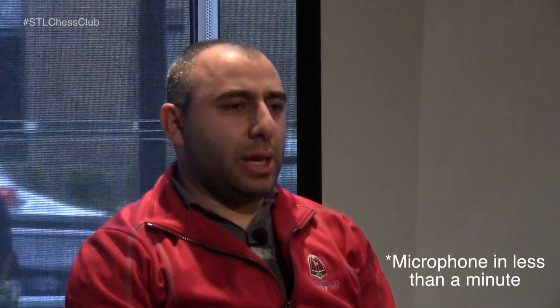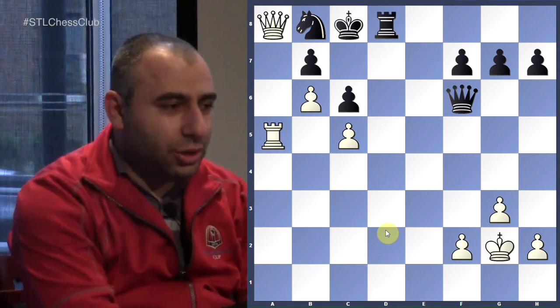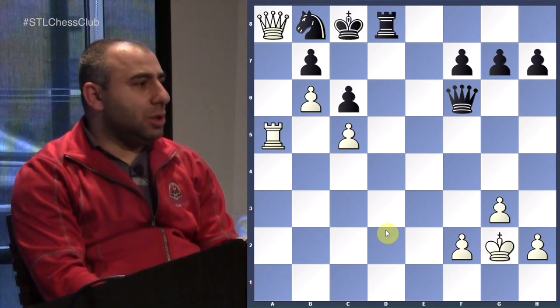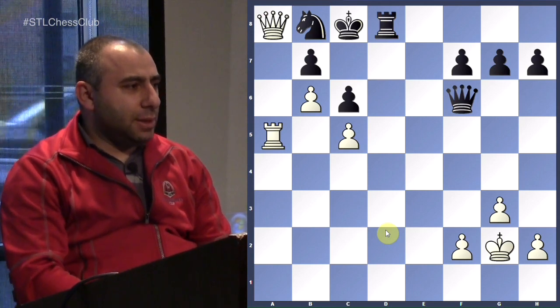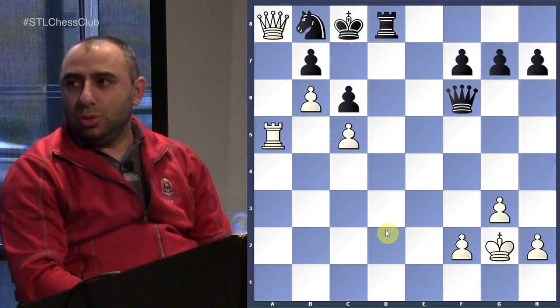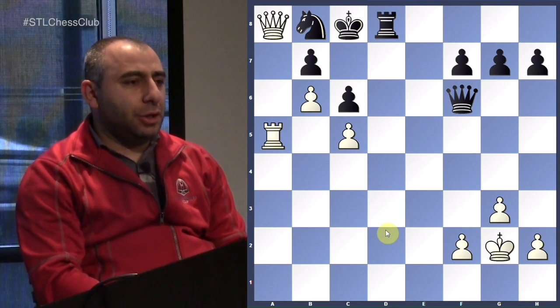The theme of today's session is attacking the king and executing the winning ideas — mates or winning materials. The very first example I have for you here, you're white. You're down a piece and it looks like trouble. But here you have a beautiful combination that resolves into a checkmate in three. White to play, checkmate in three.